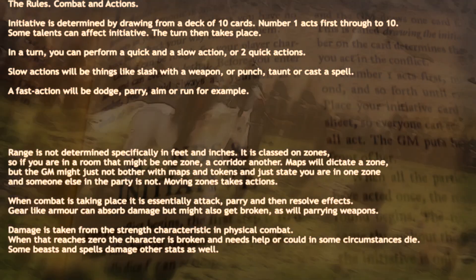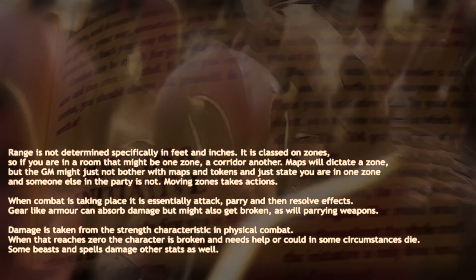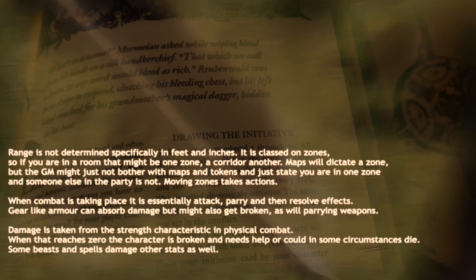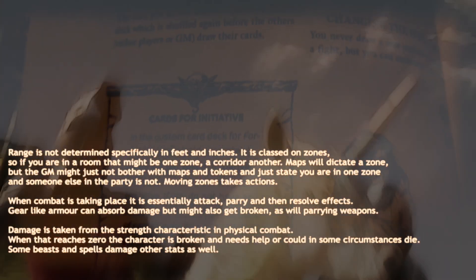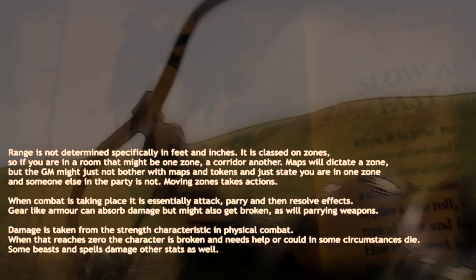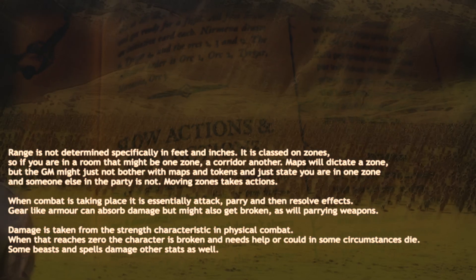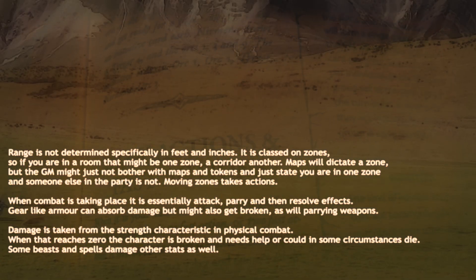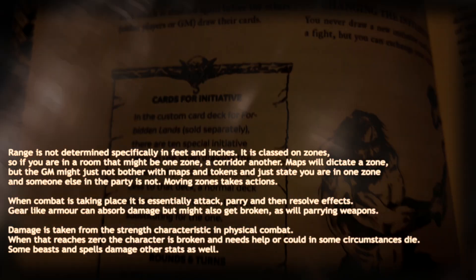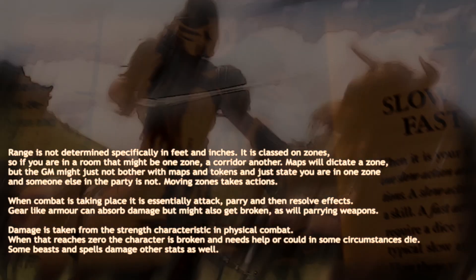Range is not determined specifically in feet and inches; it is classed in zones. If you are in a room that might be one zone, a corridor another. Maps will dictate a zone, but the GM might not bother with maps and tokens and just state you are in one zone and someone else is not. Moving between zones takes actions. Combat is essentially attack, parry, and then resolve effects. Gear like armor can absorb damage but might also get broken, as will parrying weapons. Damage is taken from the strength characteristic in physical combat. When that reaches 0 the character is broken and needs help, or could in some circumstances die. Some beasts and spells damage other stats as well.